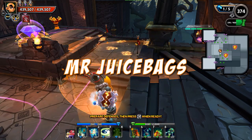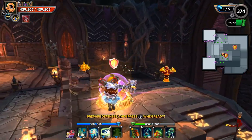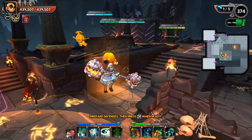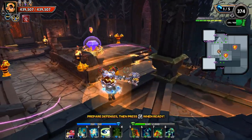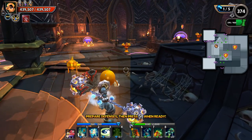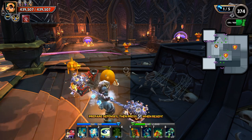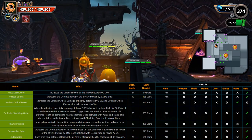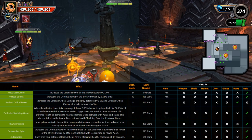What's going on everyone, Juicebags here and welcome back to some Dungeon Defenders 2. Some people love mastery mode and some people hate mastery mode, but one thing's for certain: the first two shards in mastery — mass destruction and vicious strikes — are extremely valuable hyper shards. You get the vicious strike shard at 155 stars, and at that point you'd have both mass destruction and vicious, leaving less reason to push on.